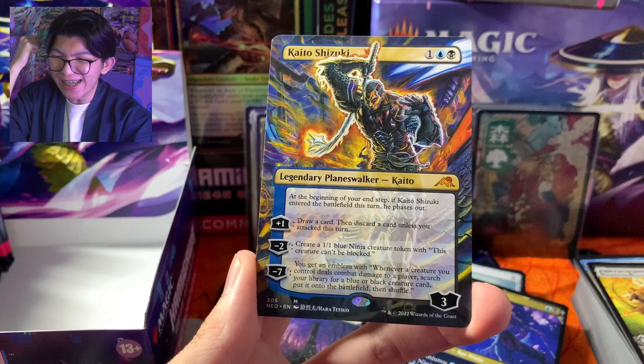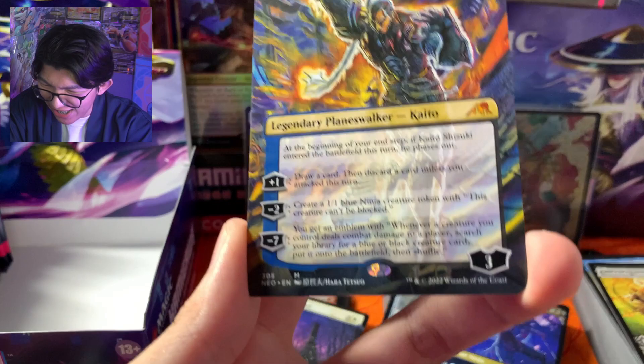Holy Smokes! We got it! We pulled Kaito Shizuki yang Borderless — digambar oleh Haratetsuo! Oh my, nani!